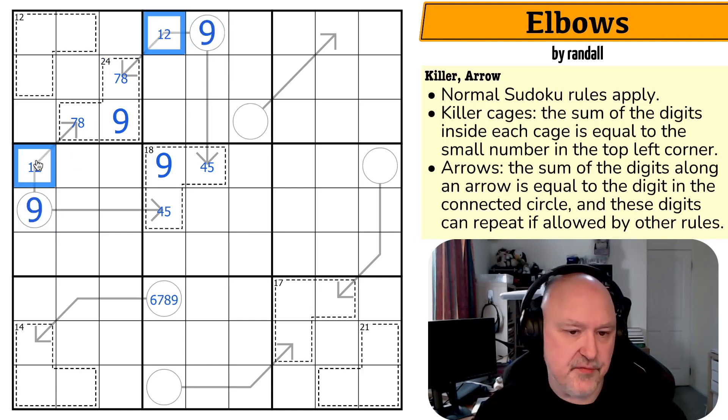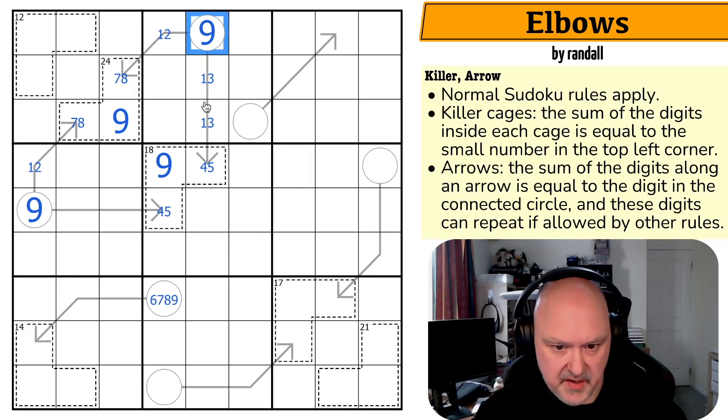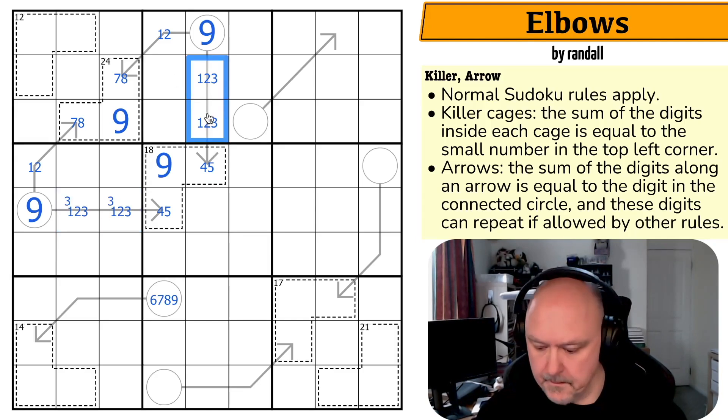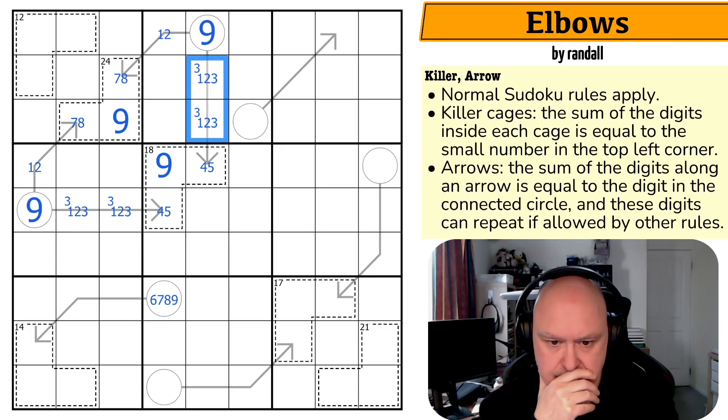These are different 1s and 2s. But we know the 5: it's going to go 5, 1, 3, 9; and 4 is going to go 2, 3, 9. So these arrow cells are 1, 2, 3, and there's always a 3 on them. Also, there's no 9 here.